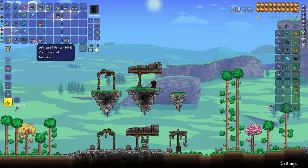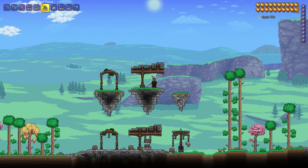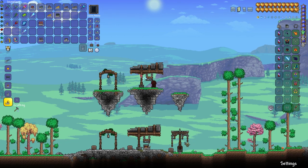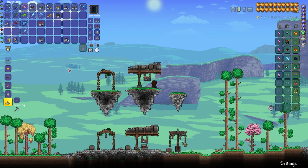Now we're going to get our ashwood fence and we are going to paint it gray. We're going to start off by just placing a few like this — blacksmithing rack — and we're just going to place it there, followed by using some echo coating. And now it kind of looks like it's hanging on chains in the background without it needing to be actually hung on real chains.